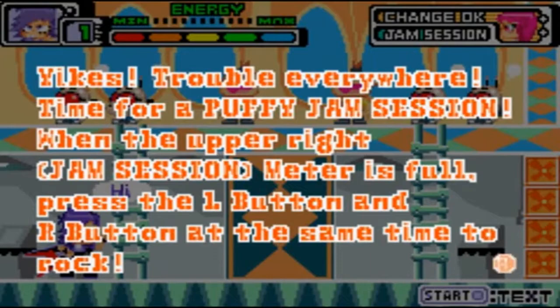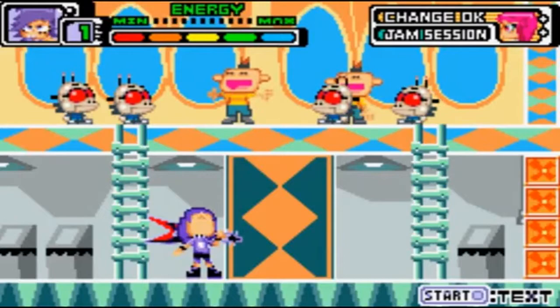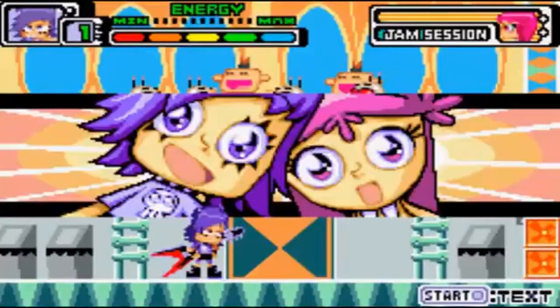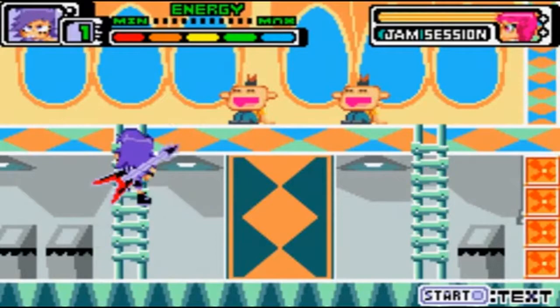Time for a Puffy Jam Session! When the upper right jam session mirror is full, press the L button and R button at the same time to rock. Just for now, you can use the jam session as much as you want — in the real game, you have to fill the mirror first, either by running or attacking with the B and R buttons. We're performing a mini concert! Get used to seeing that, because I will be doing it once per level.